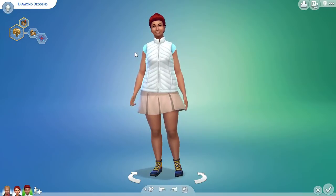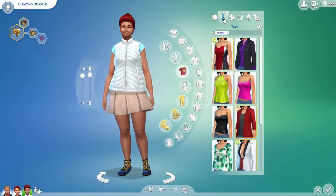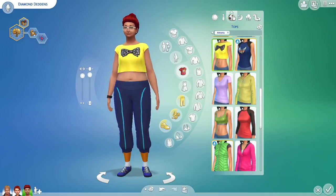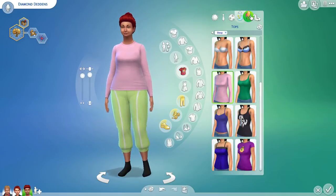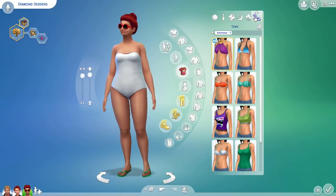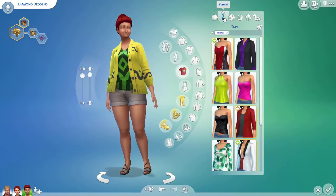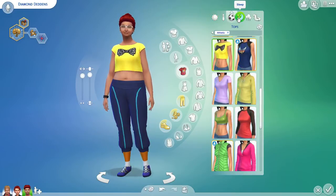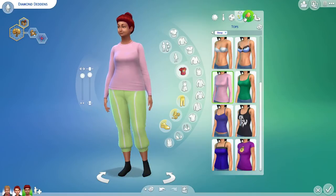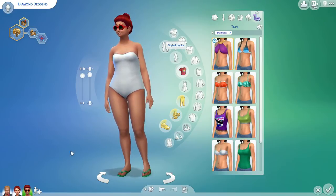I don't want to randomize with the kid because this is the genetics that created her. So let's look at her outfits that it gave her — formal, athletic, sleep, tops, party, and swimwear. Alright, she didn't turn out too bad.